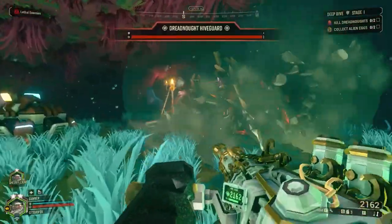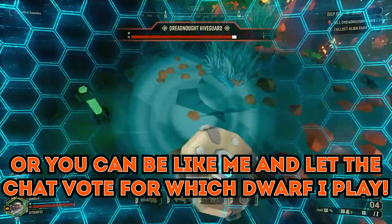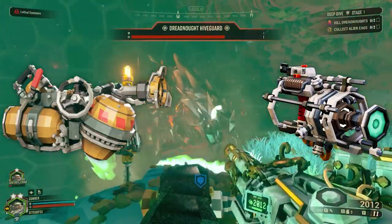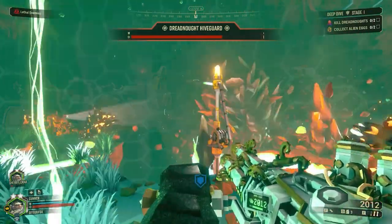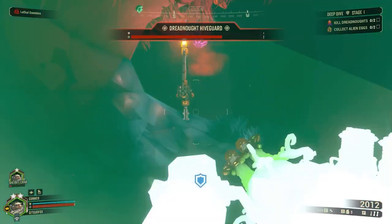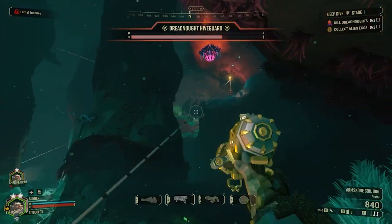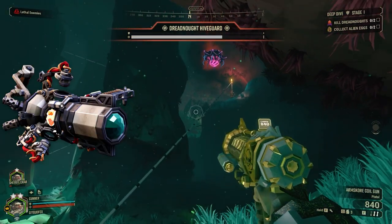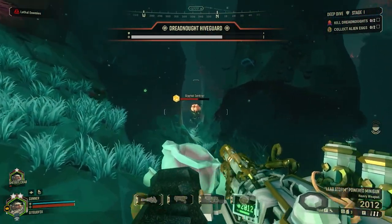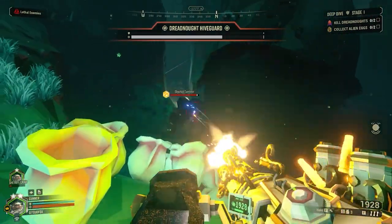For fighting the bosses, starting with the Hiveguard, this is where your anti-boss weapons come into play. Get someone like a Driller out who has a Corrosive Sludge Pump and the Colette Wave Cooker with the Contagion Transmitter upgrade. Both of these weapons will damage the boss through their armor so you don't have to hit their weak point, and both of them slow the bosses down. The Engineer's Shard Diffractor can also slow the boss down and damage them even if you're not hitting their weak point — it's a really fantastic weapon.